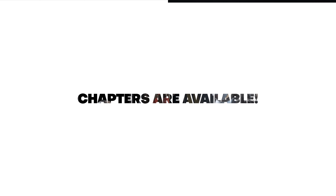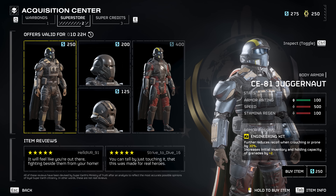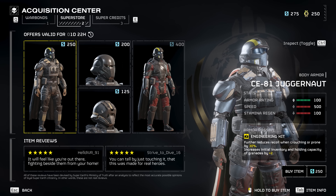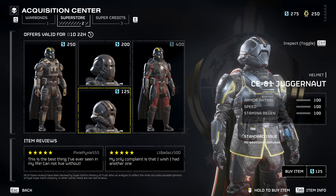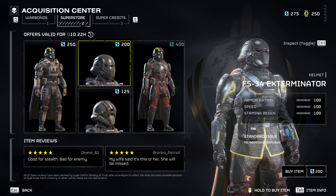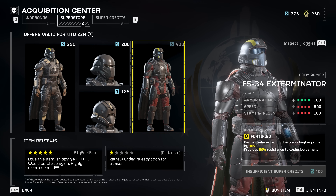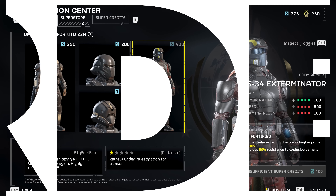Sticking to the usual format, there is a new superstore reset. New for a 48-hour window: we've got the CE-81 Juggernaut medium body armor with Engineering Kit for reduced recoil and plus two grenades holding capacity, the matching CE-81 Juggernaut helmet, the FS-34 Exterminator — aka the Kylo Ren helmet — and the FS-34 Exterminator medium body armor with Fortified for reduced recoil and 50% resistance to explosive damage.